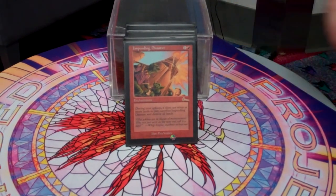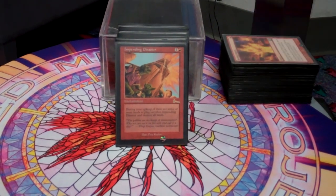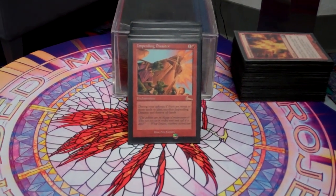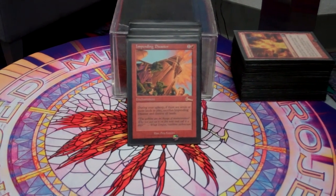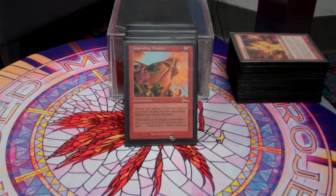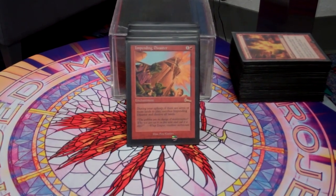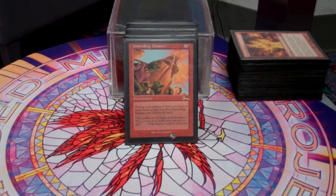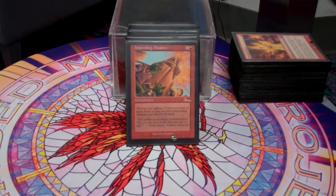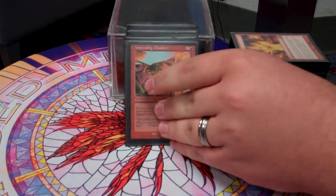This deck doesn't play much land destruction, but land destruction is a part of what makes the deck able to put the pressure on. Impending Disaster — it's just an enchantment, usually it'll get removed, but it sits there and waits, forcing people to use enchantment removal right away. If they don't, they're going to lose their lands. I'd rather have it there for the enchantment removal than for the actual land destruction sometimes, but both work really well.